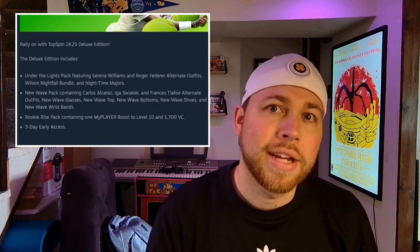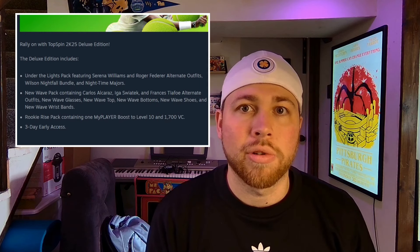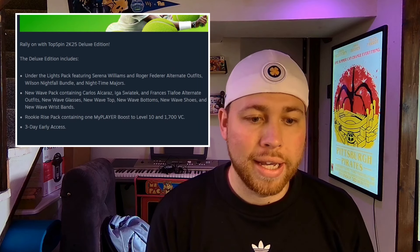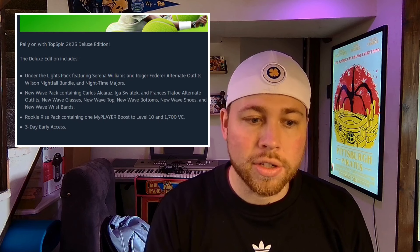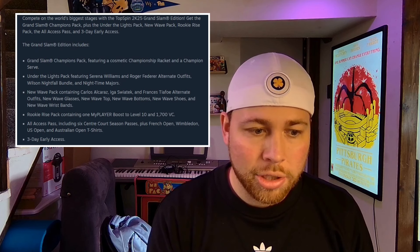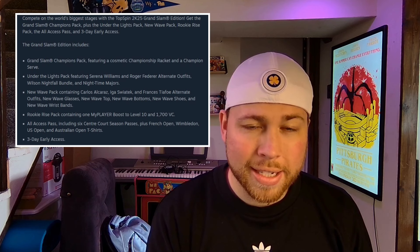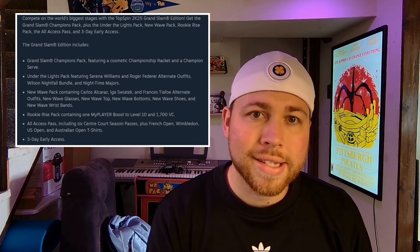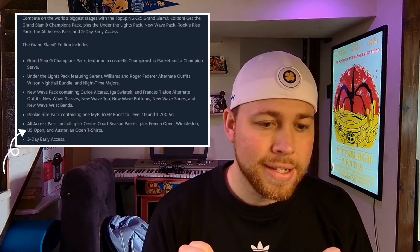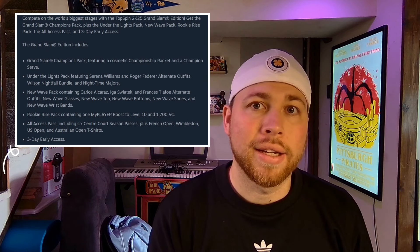The exact impact of that virtual currency on gameplay will reveal its true self at launch, or as they release more information approaching the release date, and then we'll see what's cosmetic and what isn't. The Grand Slam edition at $120 has everything the deluxe edition has, but also a Champions Pack with some cosmetic items and t-shirts for all the Grand Slams. What gets my attention most is something called All Access, which contains cosmetic items and Center Court Passes — Top Spin's version of a Battle Pass — which I'll talk about later in the video.